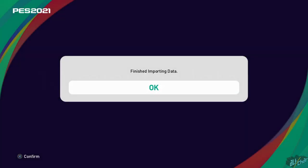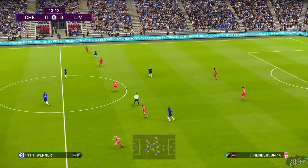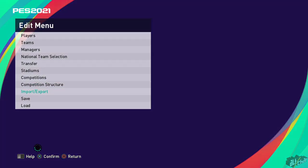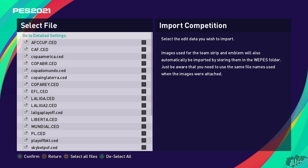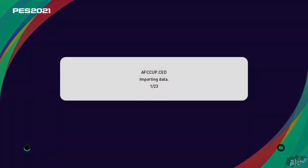After updating the teams, the next thing to edit are the competition emblems. Luckily, this process is just as simple and nearly identical in steps — just go to the import/export screen again, hit import competition, select all files like before, tick the detailed settings box, and watch the magic happen.